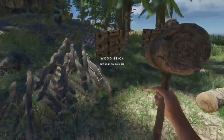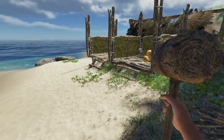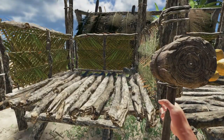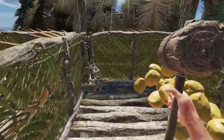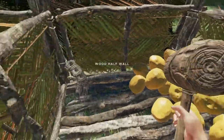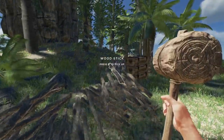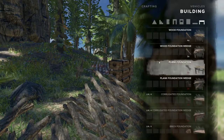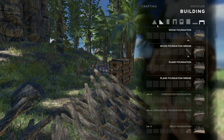Hey everybody, Keith Kaye here. Welcome to another edition of Stranded Deep Survival. Today we are going to build a little more of our base. I've gathered up a fair amount of resources so we don't have to take any breaks while we work on this. I also added another storage bin and put some steps on them so they're easier to get in and out. Collected some coconuts and I've got quite a few lashings which we'll need for our building.